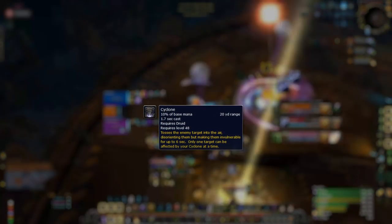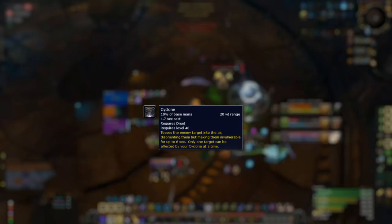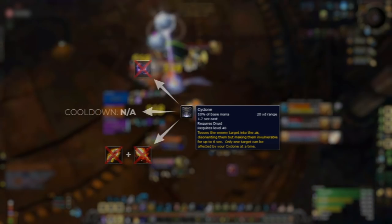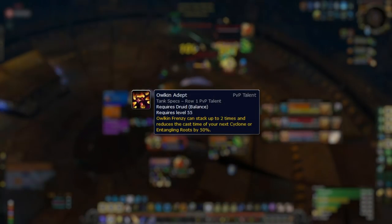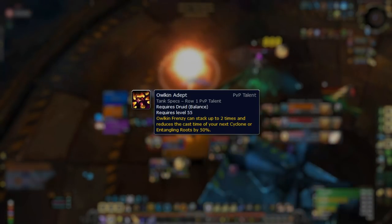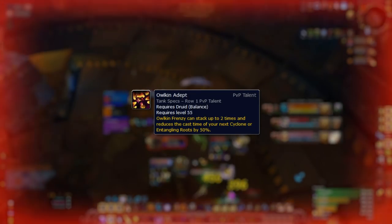Let's start by discussing Cyclone itself. You could argue it's the best CC in the game — it can't be dispelled, has no cooldown, and makes the target immune to healing and damage. And it has a cast time, right? Well, there's a PvP talent that makes Cyclone almost instant: Auken Adept, which causes your Auken Frenzy to stack up to two times and halves your Cyclone's cast time. This means hitting Cyclones is easier than ever, and therefore it's a must that you master how to use it.